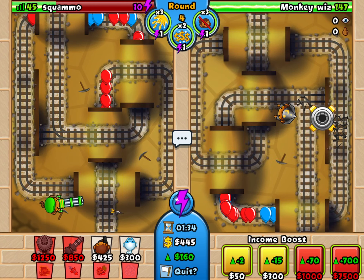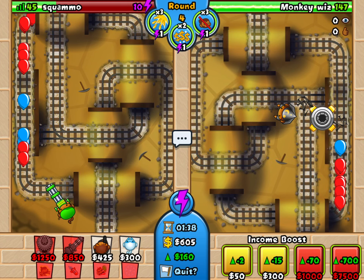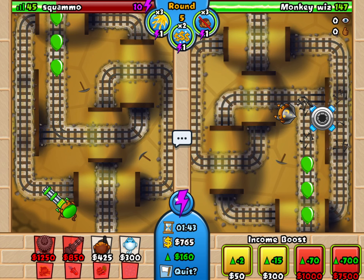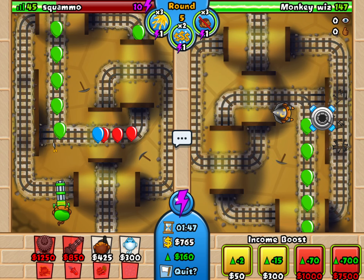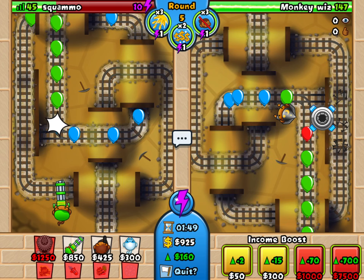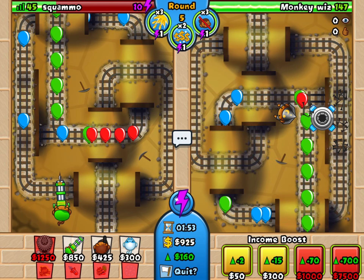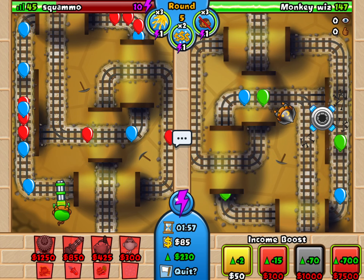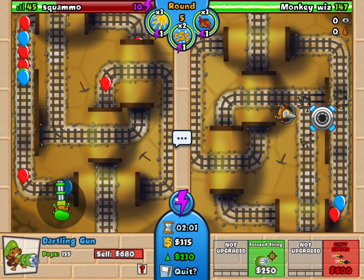I've got 45 lives left, so that's okay. Just keep turning that around. I'm waiting to get another 1,000 so that I can buy another plus 70 income. I've got 765 at the moment. He has got that spike thing that lays spikes down on the track, which I find quite hard to attack the way I'm playing now with this cobra combination.